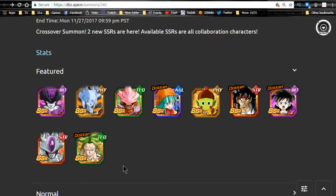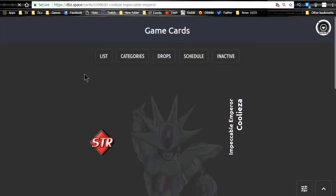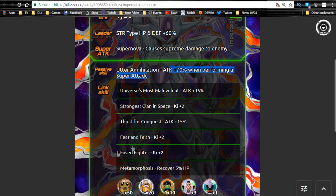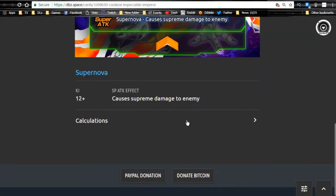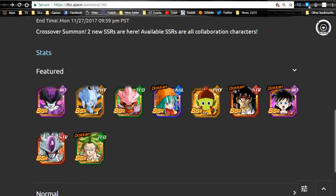To summarize the top units: Wirus, Barlot, and Pandell are really good. Karoli and Kariza are two solid units as well. Kariza links very well with LR Frieza — he has Supernova, Strength type HP and defense plus 60, attack plus 70 percent when launching a super attack. His link skills include Universe's Most Malevolent, Strongest Clan in Space, Thirst for Conquest, Fear and Faith, Fused Fighter, and Metamorphosis. He's a good unit for villain teams and Frieza clan units, just a little outdated with a 12 Ki multiplier of 130.